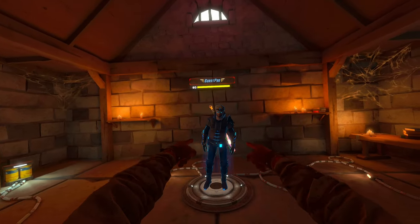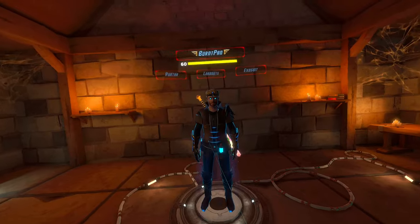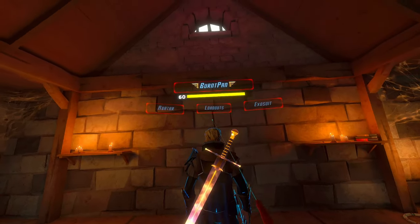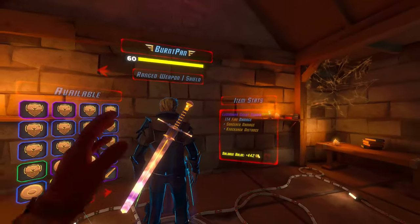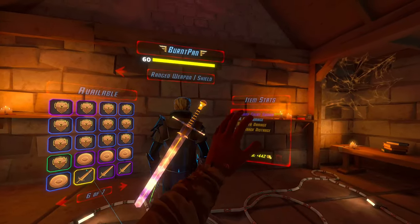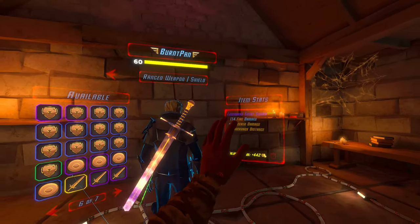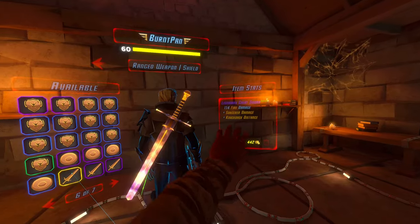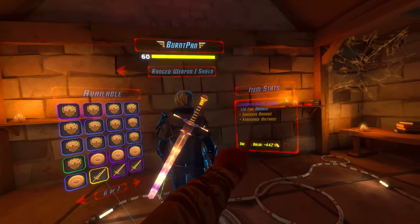Hello and welcome to another video. This time I'm here with another greatsword — longsword, I guess, is the generic term, but this one is actually called a greatsword. I've got a legendary greatsword with 114 fire damage, sorcerer — which doesn't really matter — and knockback, which is going to be the main reason I'm trying this one, for the knockback distance. Let's see how that works out.